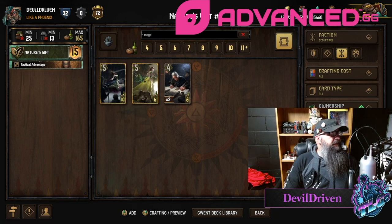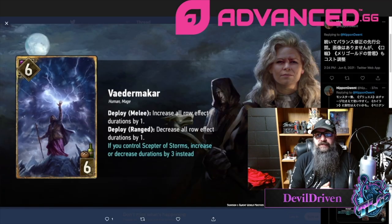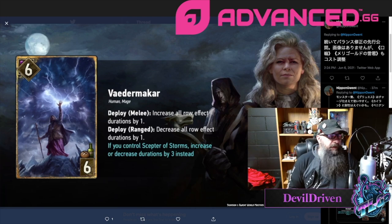Alright, some of the changes they went over on the stream. I won't go over all of them, just the ones I really liked. Veta Maker — I thought that was a really cool change. Him not being a druid kind of sucks; if he was a druid this would be great in the new Skellige archetype. But he's six for six deployed: decrease all row effects by one. In the mirror match that would help, and if you control the Scepter of Storms you can increase or decrease by three.